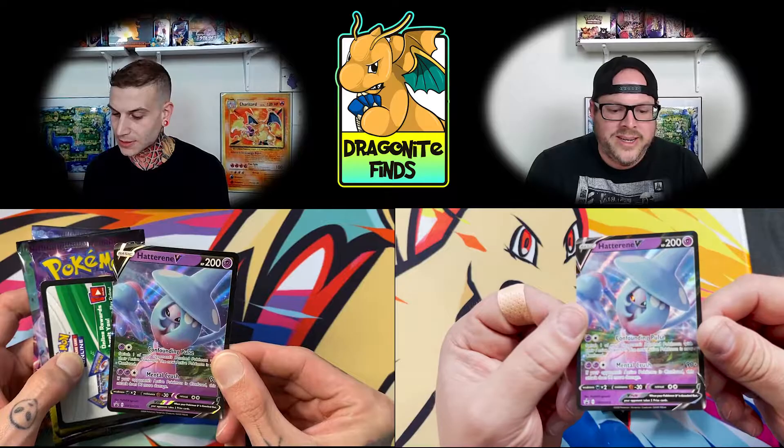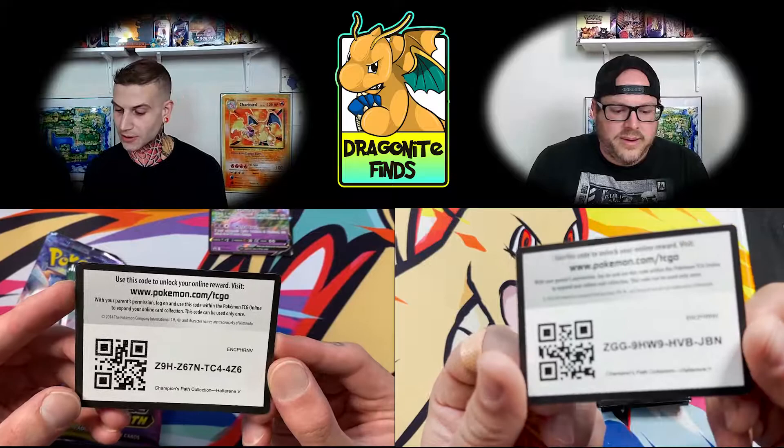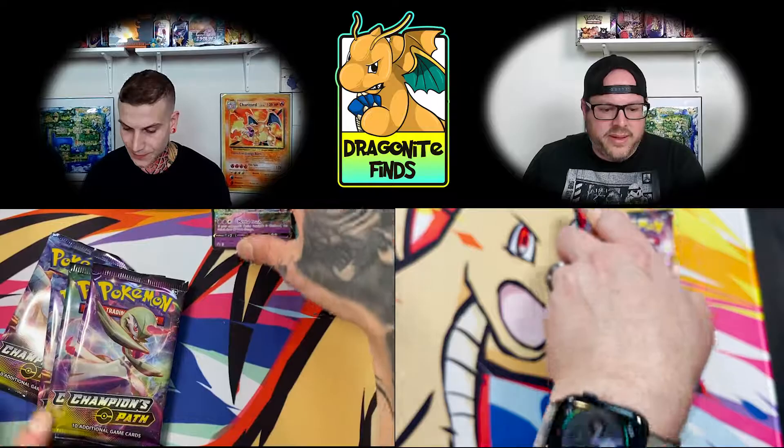First Hatterene V-Box — there's that promo card. We are, of course, on the hunt for that Rainbow Zard, that Shiny Zard, maybe some full arts. See what we can pull. I know this is a tough set, but we are on the hunt.